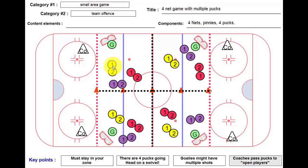In this case, there are three teams: the yellow team, the purple team, and the red team, and we have four goalies. Now if you didn't have four goalies, you could put a pylon or something, or you could rotate the goalies — you can get creative, you could put coaches in there, especially with younger players. That's not going to be a big deal.